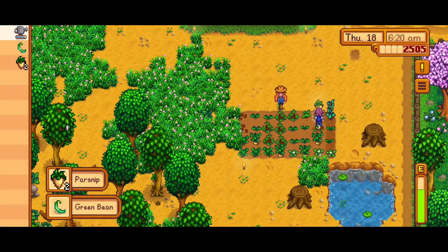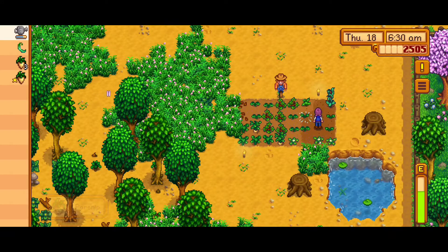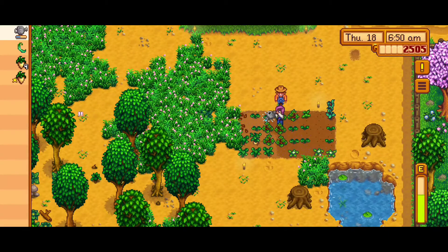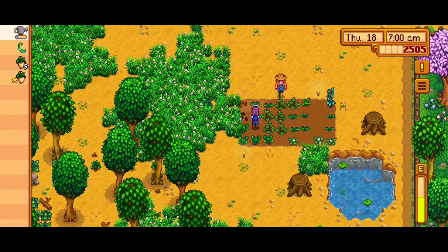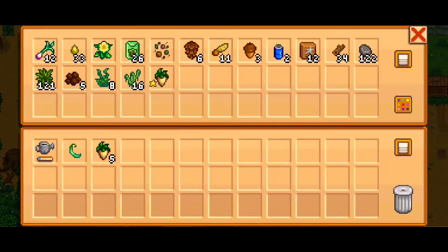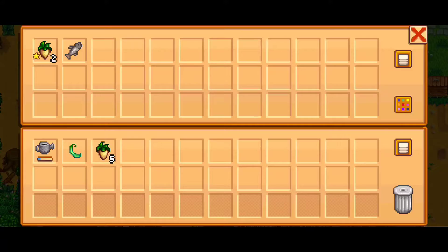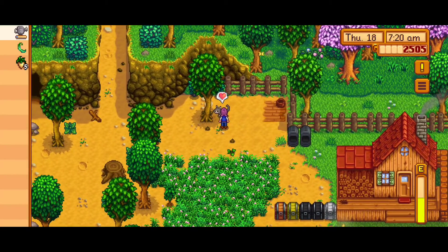Let's go ahead and water and harvest — see if we get any gold ones. Strawberries haven't come in yet. I'm hoping they'll come in soon; I'd like to get at least two strawberry yields because they make good money. Plus, you can save the regular strawberries — not the silver or gold ones — and keep those on hand. Both Maru and Demetrius love them and they make great gifts for those two.